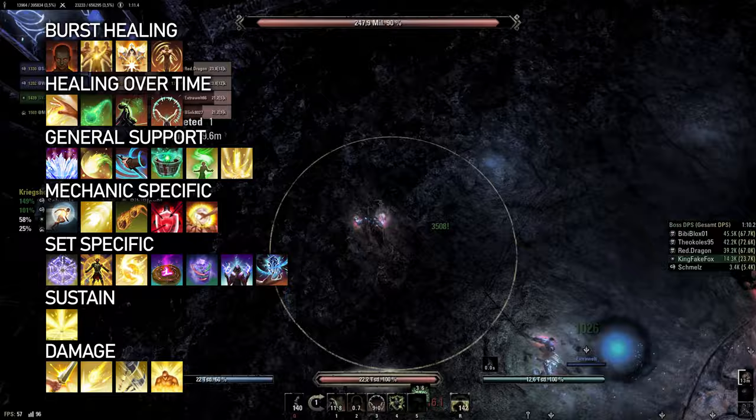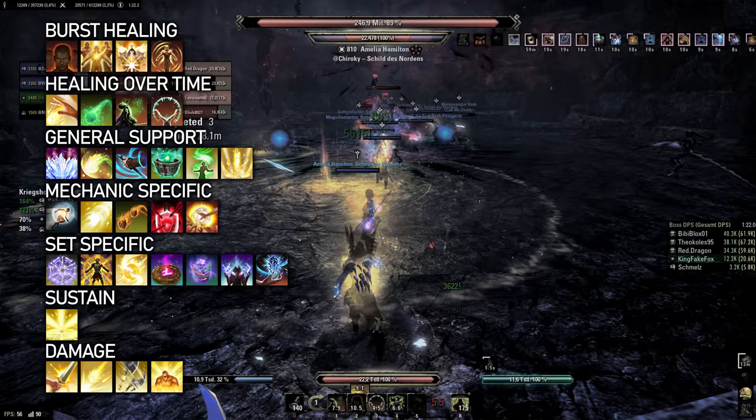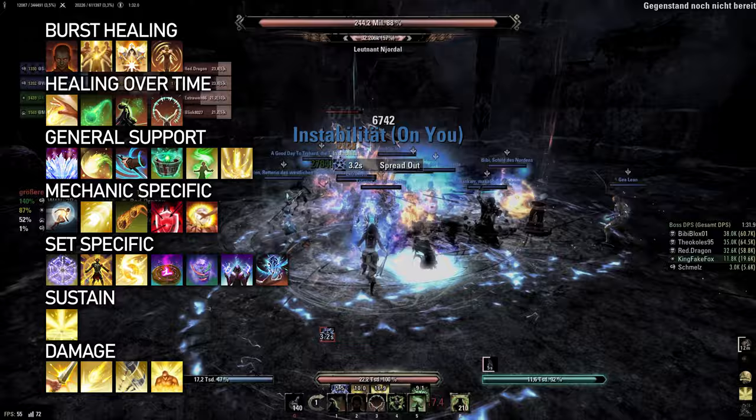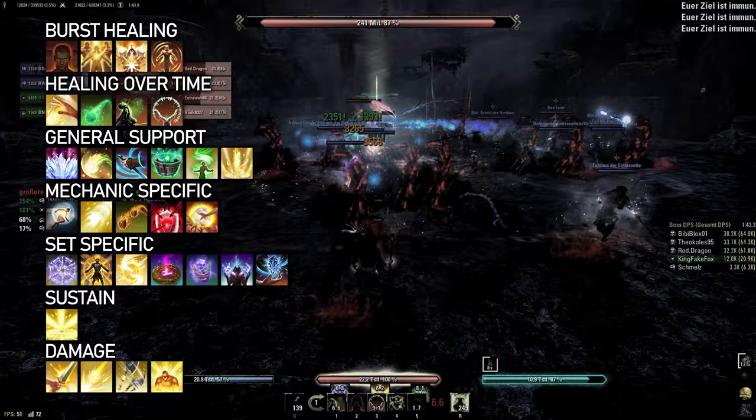I almost always include Wall of Elements in my setups, usually Unstable Wall for the additional damage. This allows me to keep up my backbar enchantment, and I can also use it for additional support like Minor Brittle, Minor Vulnerability, or Elemental Catalyst, depending on my weapon choice.